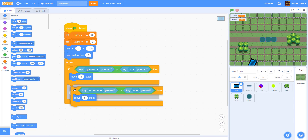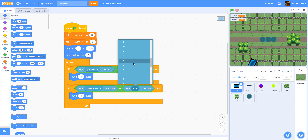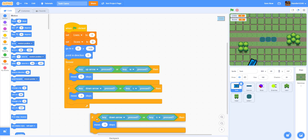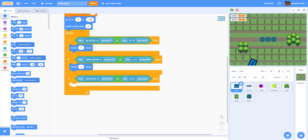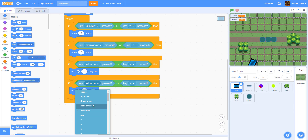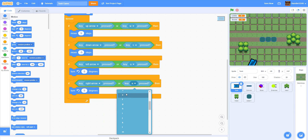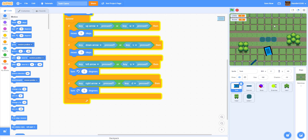Duplicate that block — when the down arrow or S is pressed, move negative five steps so the tank moves backward. Then if left arrow or A is pressed, rotate five degrees left. Duplicate again for right arrow or D — turn five degrees to the right. You can see the movement working. Now we'll make the cannon go to the tank's position so it stays on top.